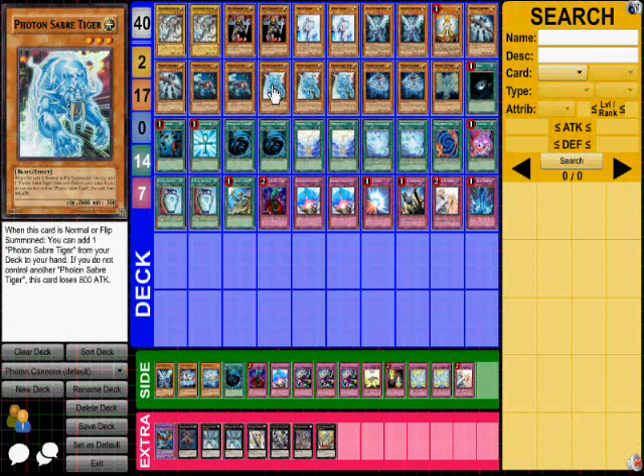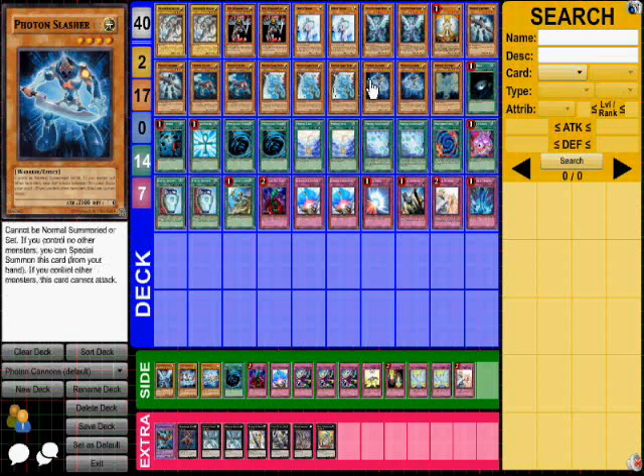Three Photon Saber Tigers. When you get one on the field, you can search another one out of the deck, so it's pretty cool. If you have more than one out, you don't lose the attack boost — it stays as a 2000 beater. Photon Slasher: when you have no monsters on the field, you can special summon him, but he can't attack if you control other monsters. He has 2100, so that's another 2000 beater you can use.